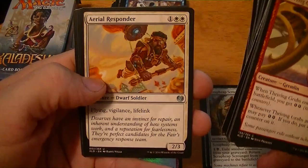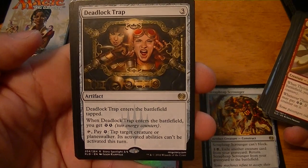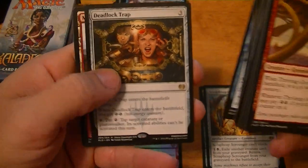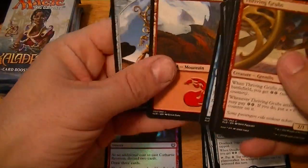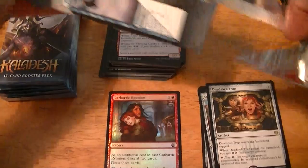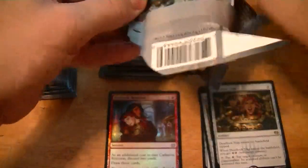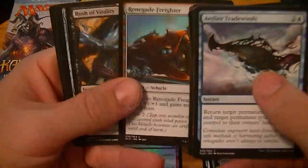Decoction Module, Aerial Responder, Experimental Aviator, Deadlock Trap — enters tapped. When it enters you get two energy counters. Pay energy to tap target creature or planeswalker; its activated abilities can't be activated. Deadlock Trap is just a dollar.